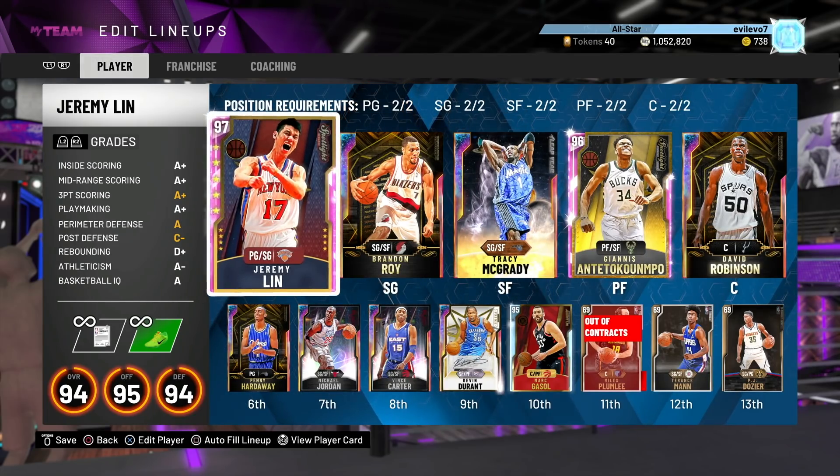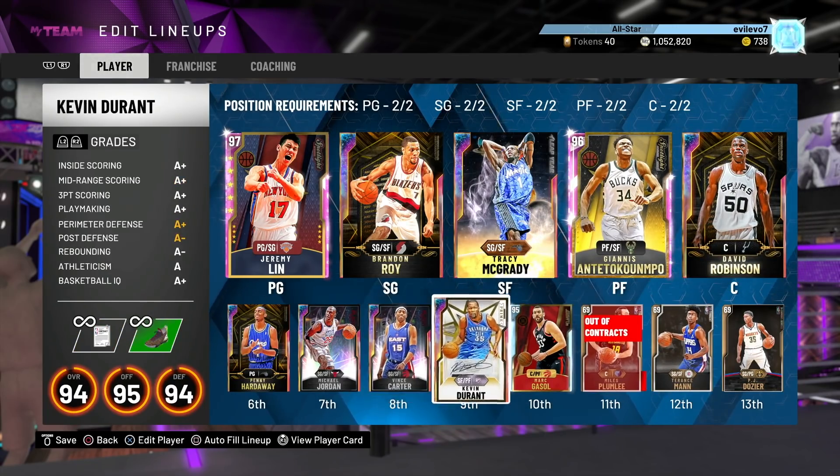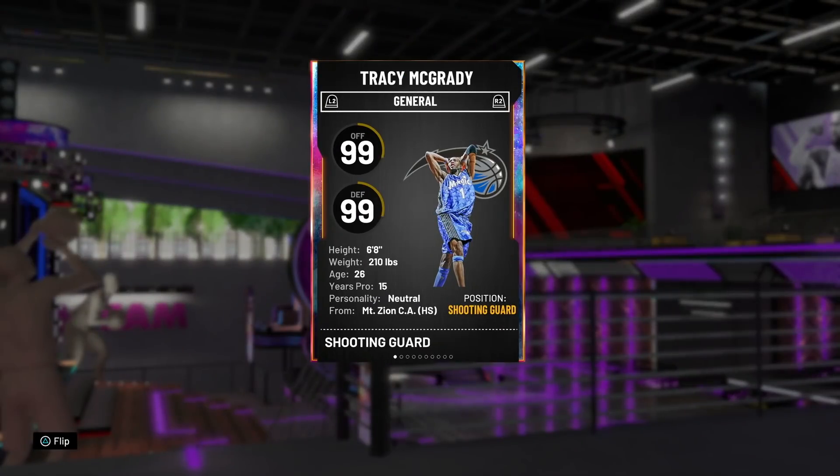The team we're running with is Jeremy at one, Brandon Roy at two, like the three, hands at four, and Dave at five. On the bench we've got Penny, Jordan, Vince, Kevin Durant, and Mark. So anyway, Tracy McGrady 1999 — he is six foot eight with 39 Hall of Fame badges.